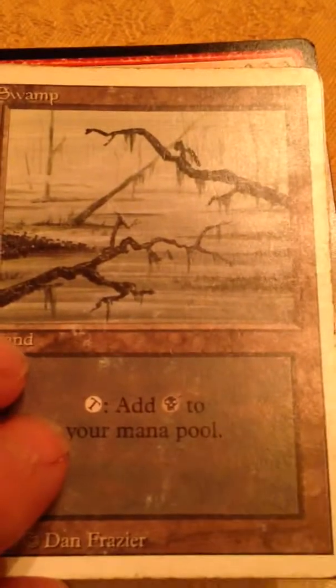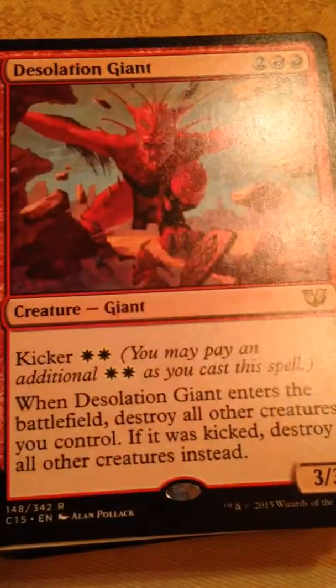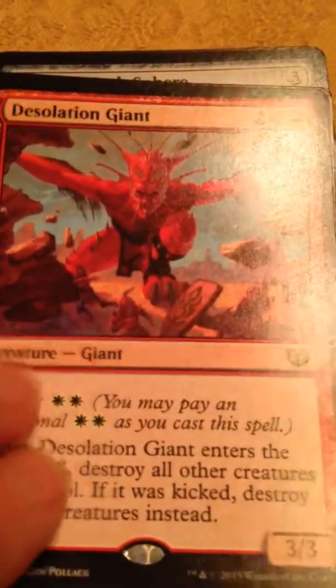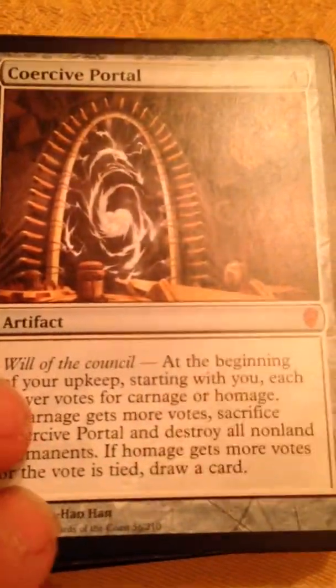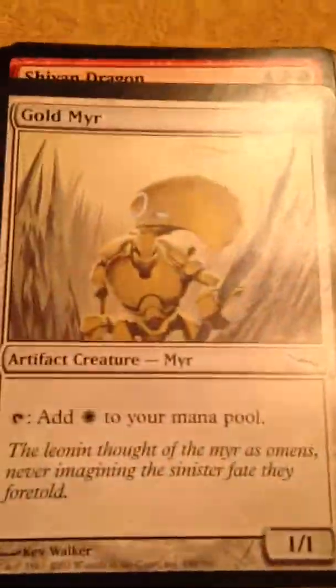Old Tap Symbol Swamp, Old Tap Symbol Swamp, Desolation Giant, Ancient Amphitheater, Commander Sphere, Armageddon, Mountain, Coercive Portal — gotta have that in every deck.